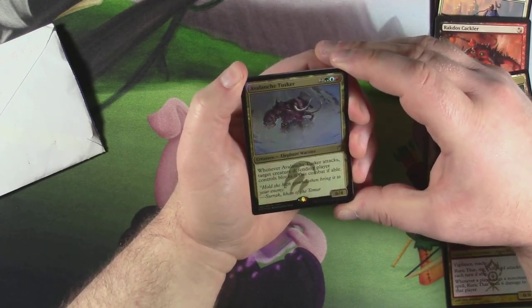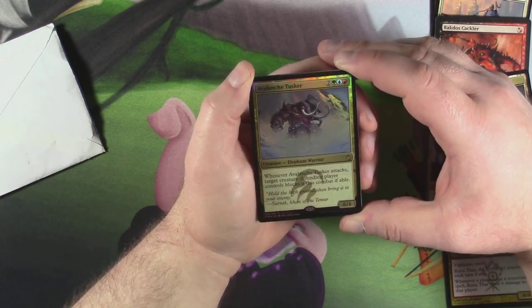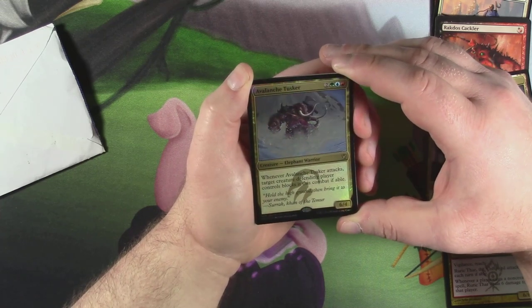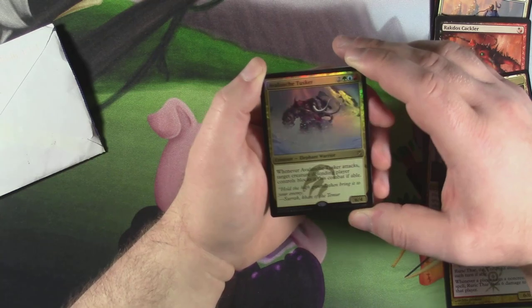Got a foil Avalanche Tusker — a 6/4 for two green, blue, red. Whenever Avalanche Tusker attacks, target creature the defending player controls blocks it this combat if able. Saucy. It's a freaking elephant warrior. Sweet.